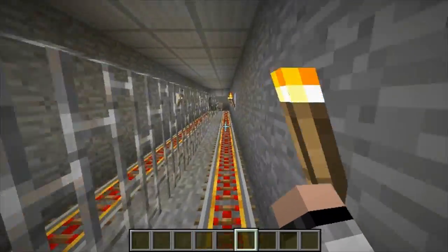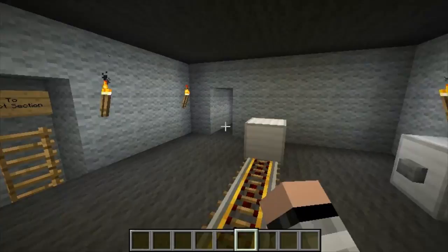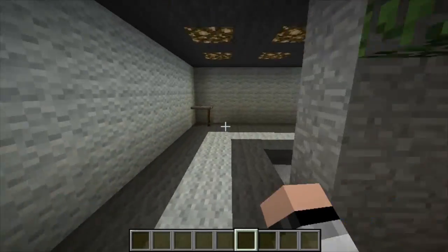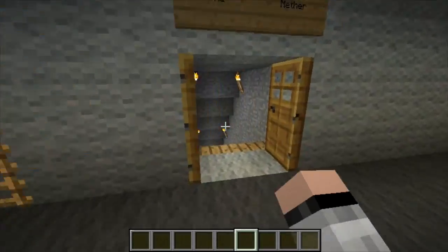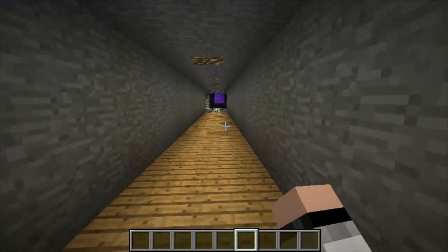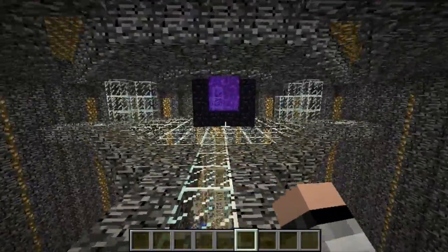So if you guys ever wanted a better animation for your ghast that actually moves while they're flying around — a better animation because their legs don't really move around, do they? But with this mod, the legs actually animate and it looks flawless. Honestly, I think Minecraft should already have this feature. I'm pretty sure all you guys are going to agree. So let's go ahead and go to the Nether for me to show you what I mean.